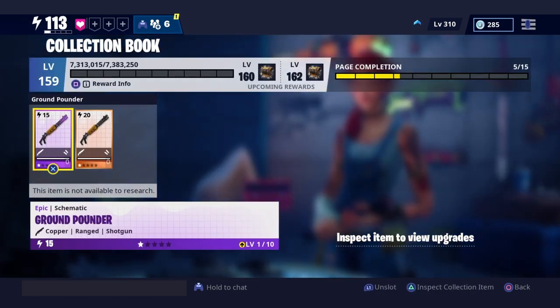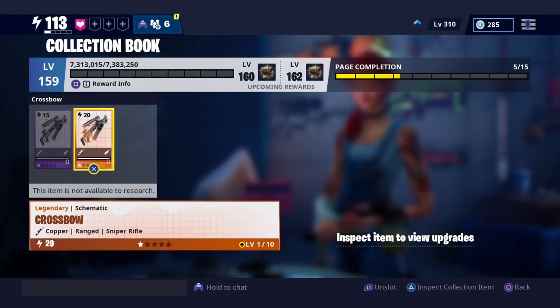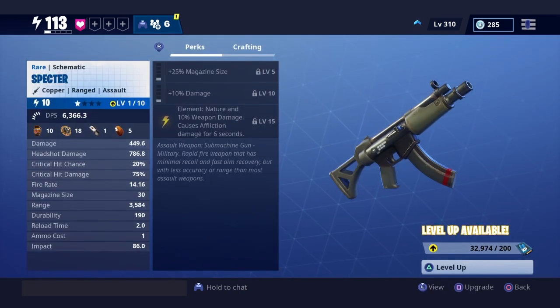This one is definitely legacy, but you can't prove it because there's nothing special on there. This one is not legacy. My crossbow is legacy — 'damage to stun' in the wrong position, crit chance. These are a bunch of weapons that now people are like 'oh my god, legacy weapons.' This one is an extremely rare weapon — not a lot of people even got it when it was available.